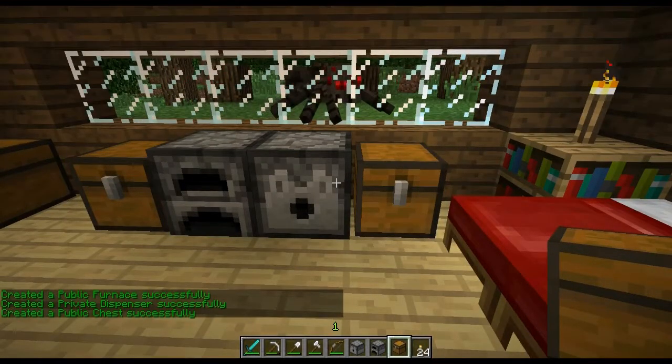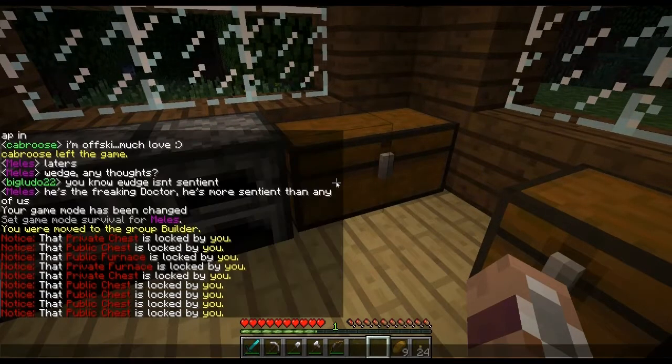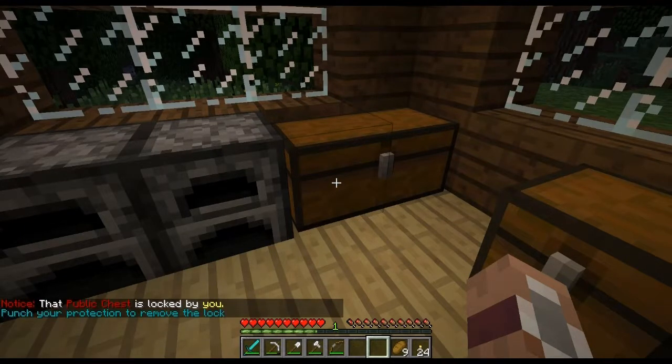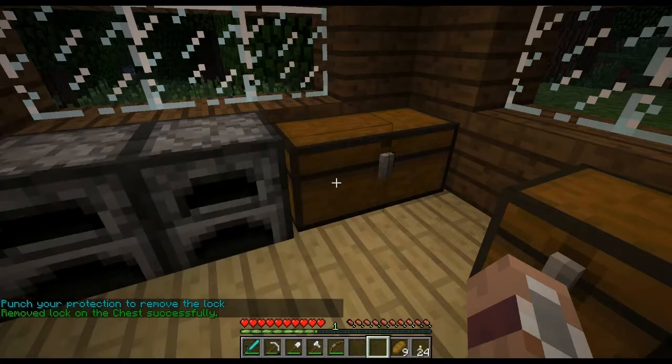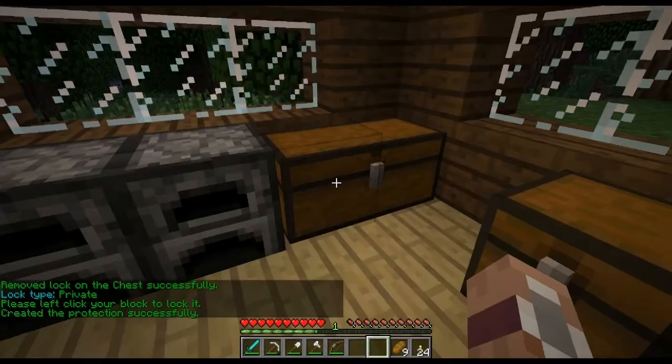When you first place a chest or a furnace it will be placed publicly so anybody can access it. However, if you want to toggle it into a private one, you can do so by typing /c remove and punching it, then typing /c private and punching it again. That will make it so only you can access it.